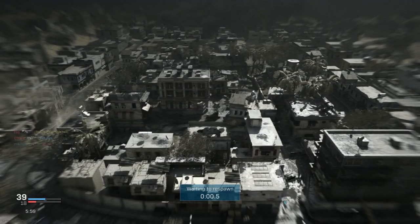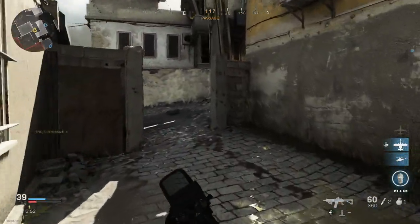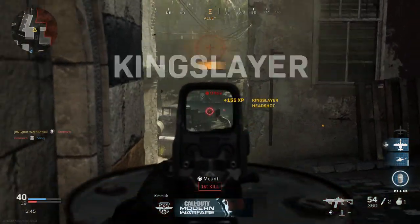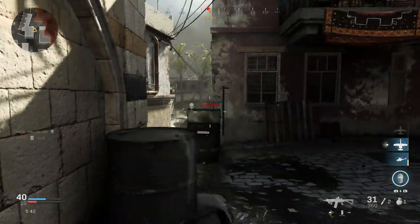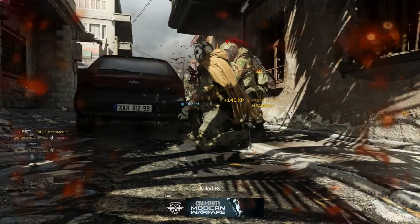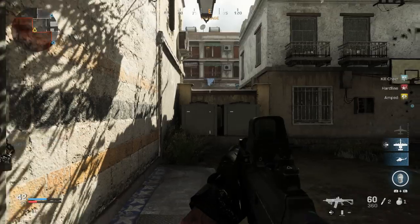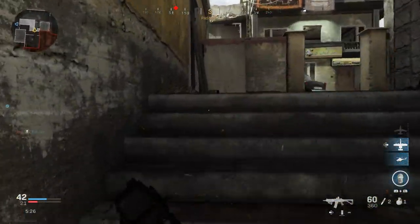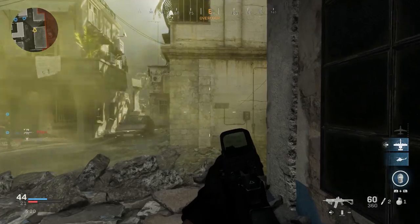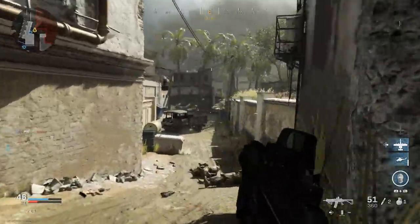In real life it fires from a box magazine of 5, 10, 20, or 30 rounds. In the game we have a 50 and 60 round option — which you'd likely be able to get in real life too, though standard is up to the 30-round magazine. The 553 was designed for urban environments where its shorter length and affordability make it ideal for close-quarters combat, while still being highly accurate up to 200–250 meters.